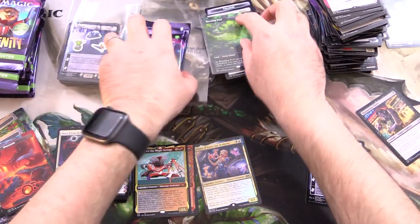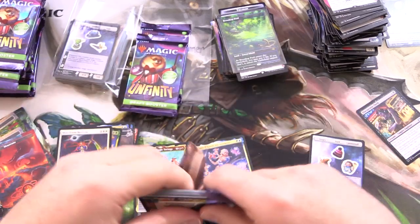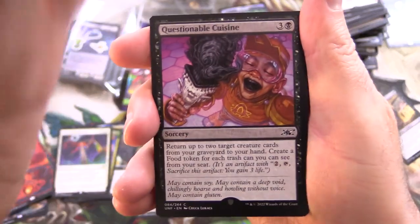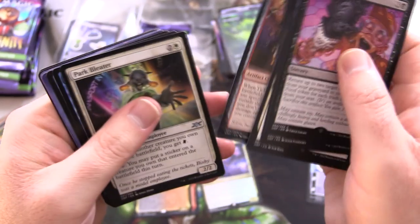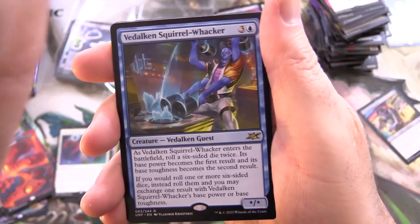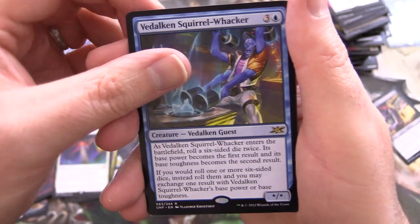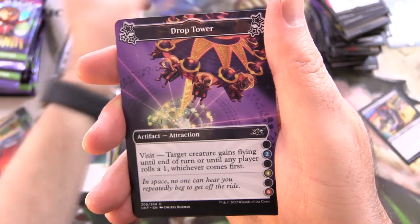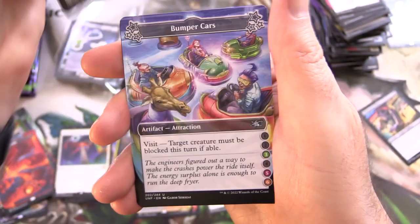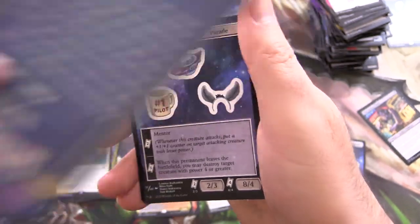Pop that Breeding Pool in a sleeve. You've still got three packs, so still a chance we'll find one more. From what I remember there's like potential for two per box. On to the rare — we have a Vidalcon Squirrel Whacker — it's like the whack-a-mole game. That one is actually legal in eternal format. It's an island. Got the Drop Tower. Bumper Cars again. A nice squirrel.